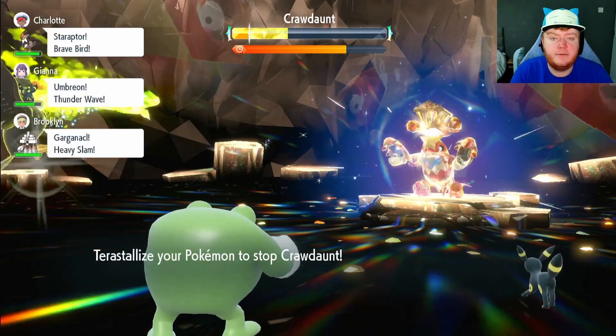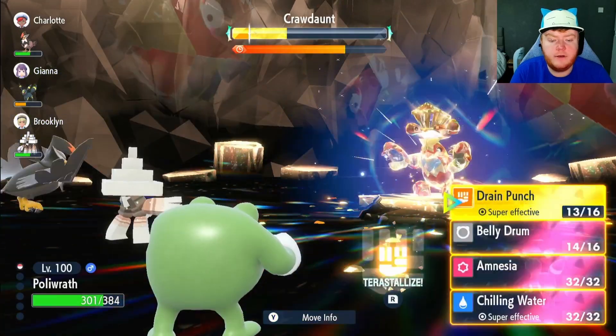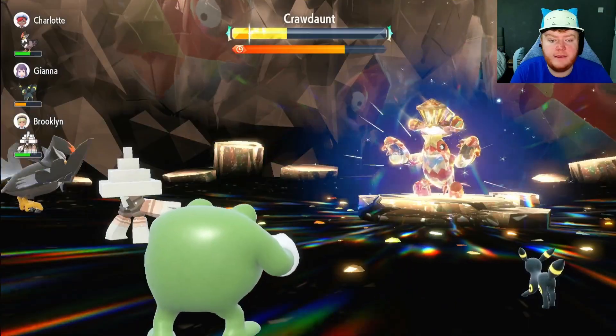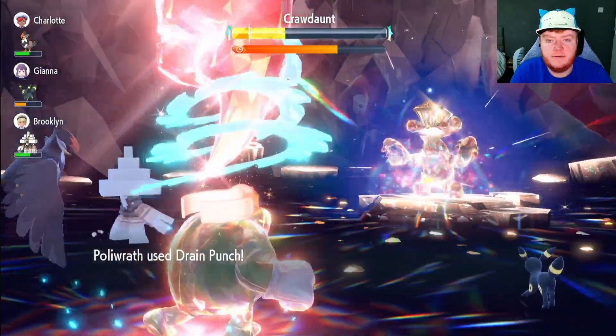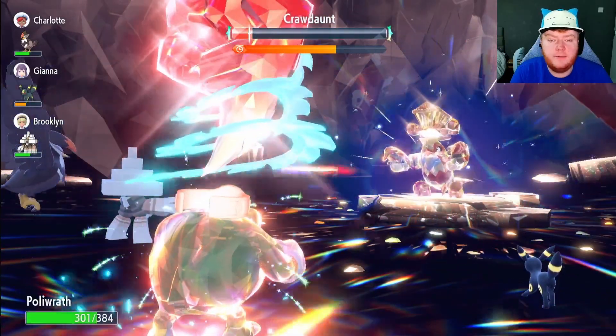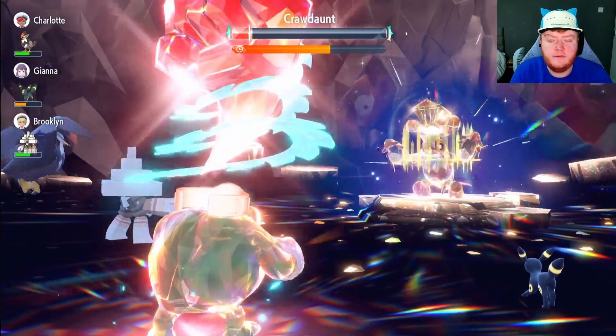If you really wanted, you could change the Life Orb to a Metronome, but I thought we'd switch it up — we always use the Drain Punch and Metronome combo. Instead, we Terastallize into a pure Fighting type and do even more damage. Here we go — Drain Punch. See how much damage this does. Amazing — he's going down.